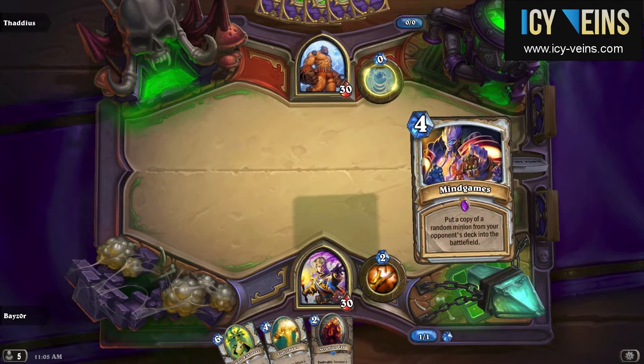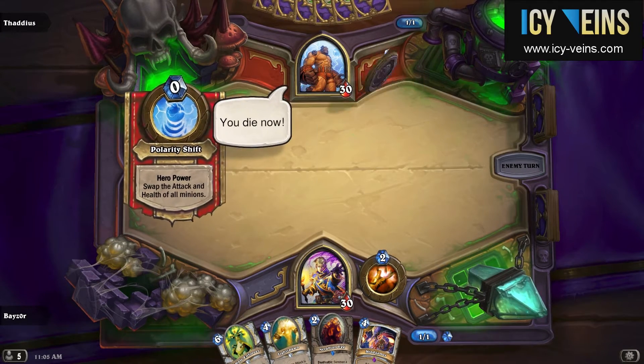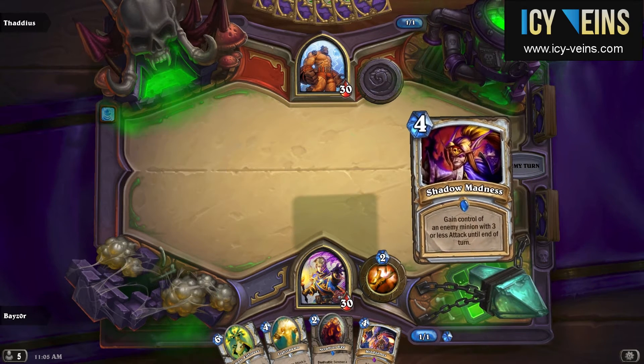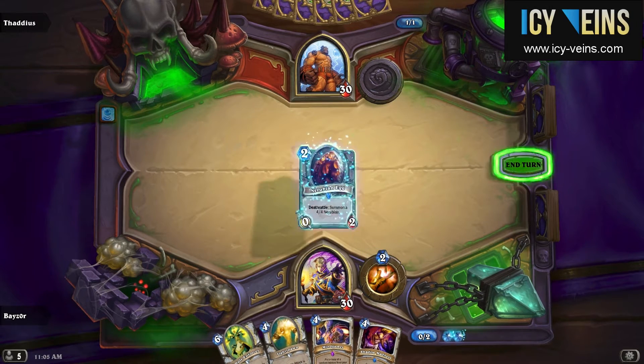If you're not careful you can mess up pretty badly. For example, you should not play a Light Well unless you have a way to give it attack on the same turn, because if you don't, it will simply die whenever Thaddeus casts Polarity Shift next.